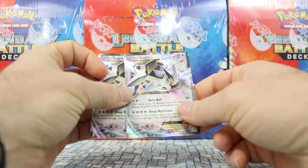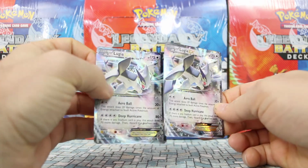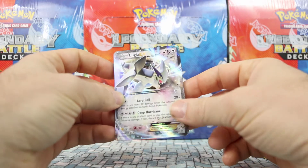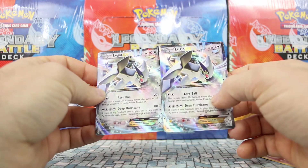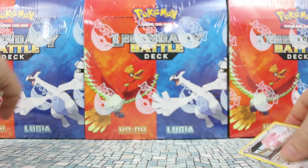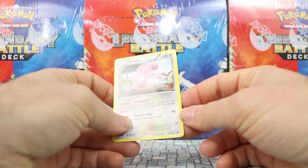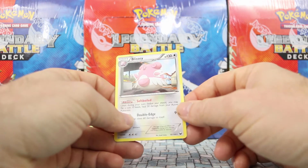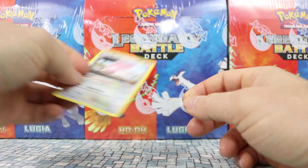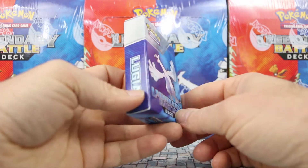So we get two Lugias from Ancient Origins, which are very nice cards. They were anywhere from $10 to $15 US before this printing — they'll come way down now — but they were very popular cards. The other card in the front is a Dark Explorers Blissey, which I believe was a rare holo in the set. This is a battle deck exclusive. We also get the deck box, which is really neat.